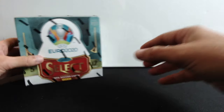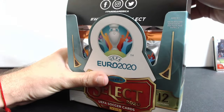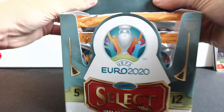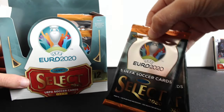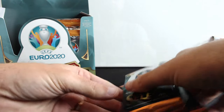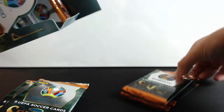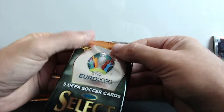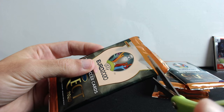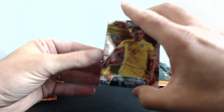All right, now it's time for the big boy. Let's open up this bad boy. Look at these packs — we have 12, right? There it is, and five cards for each one. Oh boy, here we go, first pack — those cards look so dope.